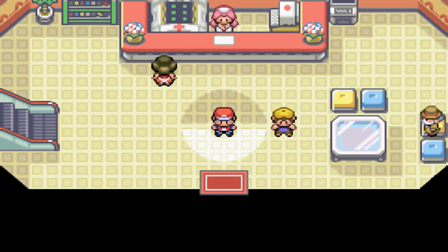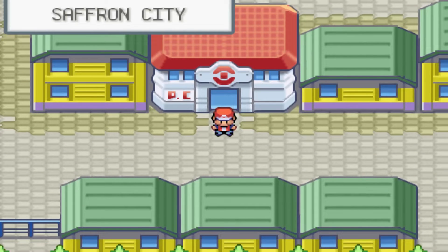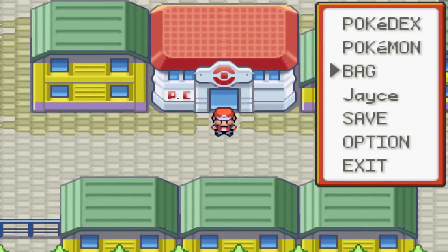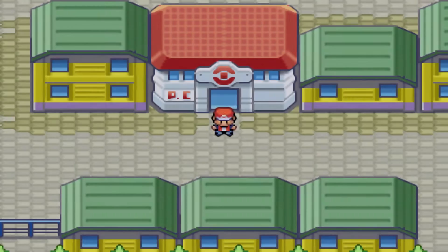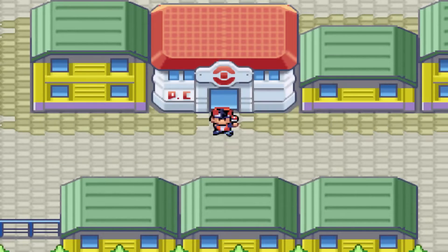Hello everyone, Jace here back with another episode on Yu-Gi-Oh! PokéDuel Nuzlocke Challenge Run. Last episode we took on the Saffron Gym and cleared it pretty handily because I didn't lose anyone there. So let's use Fly and get to Fuchsia City so we can take on the Fuchsia City Gym Leader.